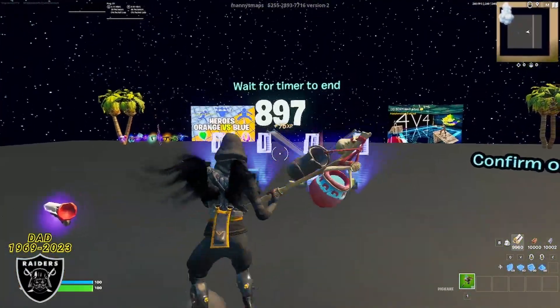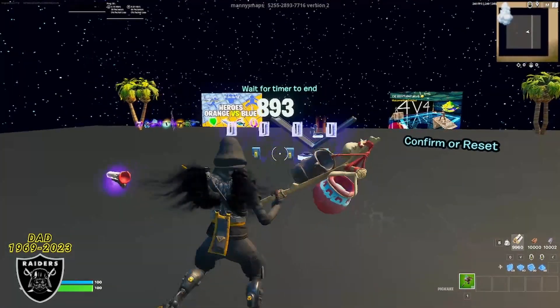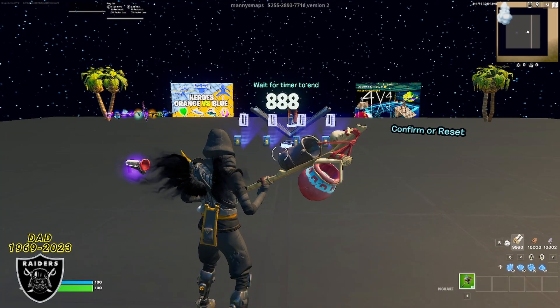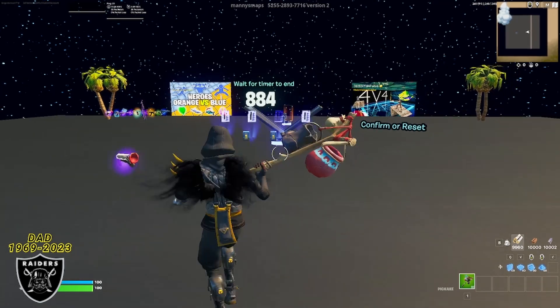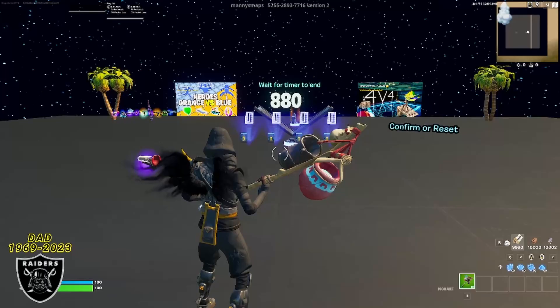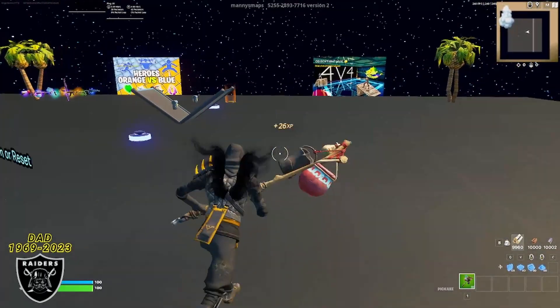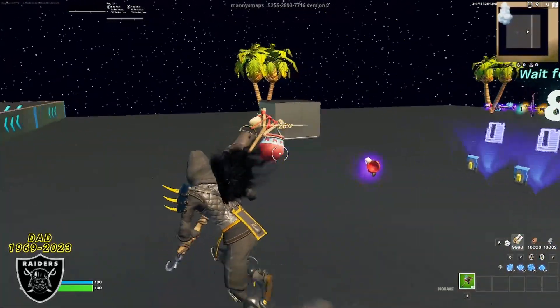In the timer room, wait for the 10-minute timer to hit zero and then I'll show you the password and where all the XP glitches are. For those who are new, the longer you wait in this room the more XP you'll get from the AFK boost in creative. I highly recommend subscribing with notifications on so you don't miss any videos — this will be very important for next season since it's going to be only one month long.